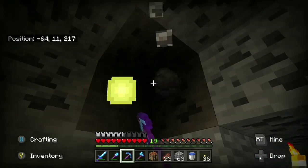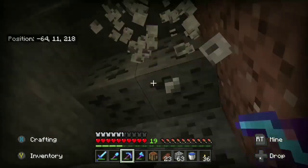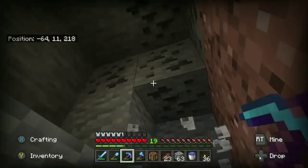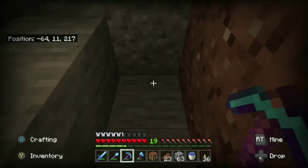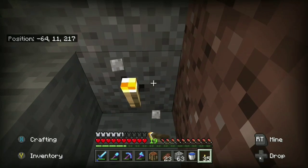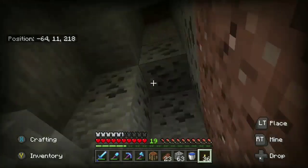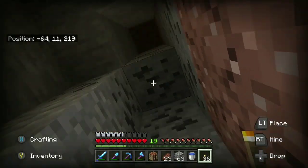Welcome back, Moose Horde. We are mining out some coal — doing a little strip mine here. I have to have a ton of iron, guys. Almost drowned from gravel, but that's okay. I have to have a ton of iron because I have to have a lot of hoppers.